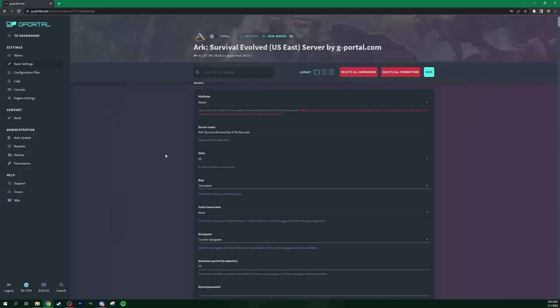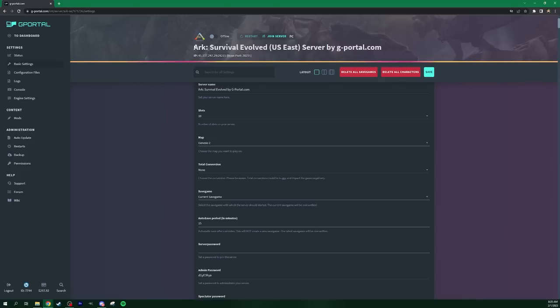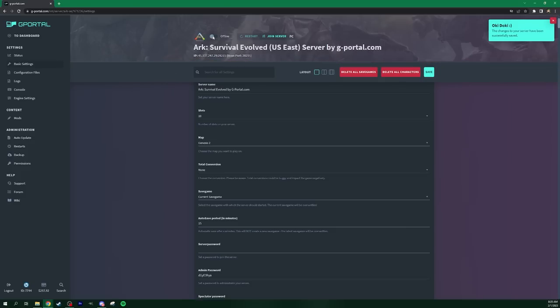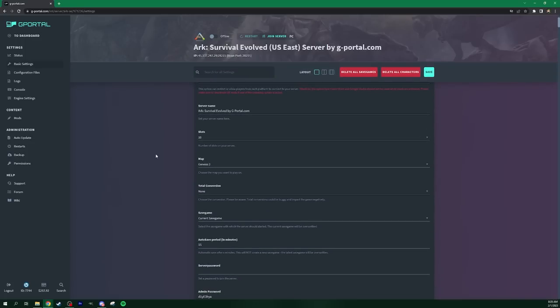Coming down, you can set up the name of your server. You can also assign the map using a dropdown menu that tells you which map you want to play on. I recommend: once you assign the map — say Genesis 2 — click Save up here, then turn on the server for a second and then turn it back off. That way it'll initialize all the specific settings designed for that map. Then you can come down and change them afterwards. Set the map first, then go down and start adjusting the settings.